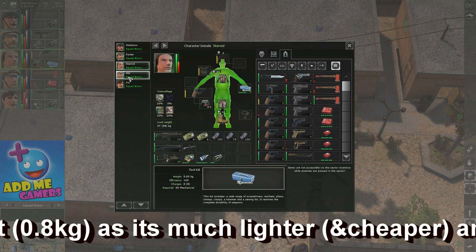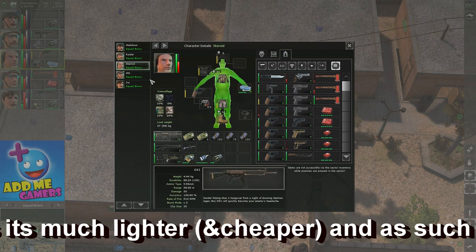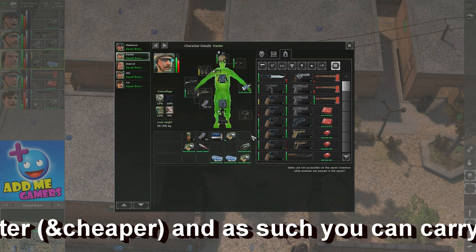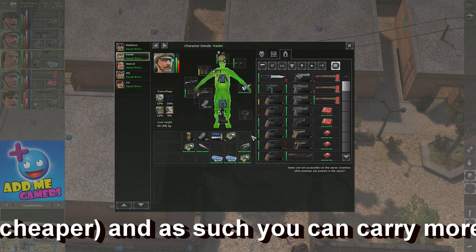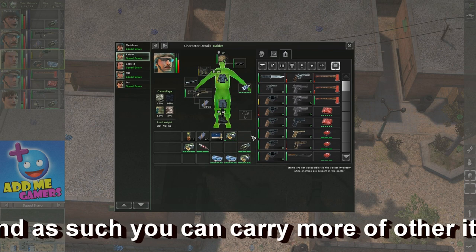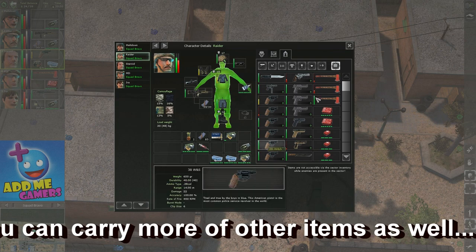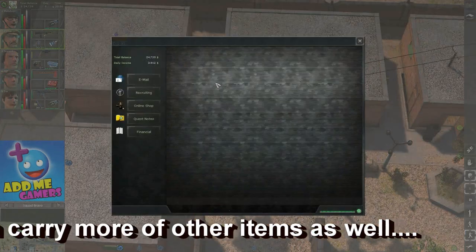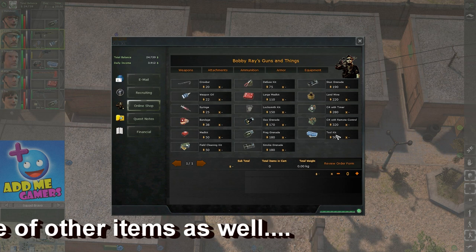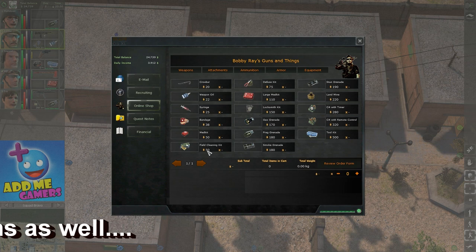This is why in this game you'll notice that I have a lot — I have one here, one here, two here. It's because I push all the field cleaning kits and the oil initially, so I don't use the other items as much as possible — and of course they're cheaper. If you order them from Bobby Ray's, obviously the field cleaning kit is cheaper. Let's take a look at Bobby Ray's online shop equipment — you get 500 for a toolkit, but the field cleaning kit is just 50 dollars. It's nothing.